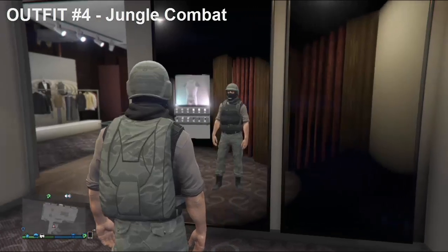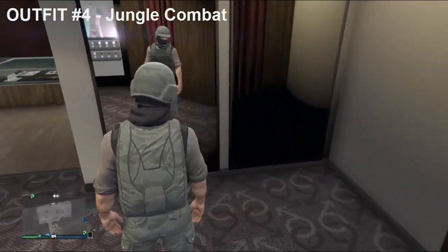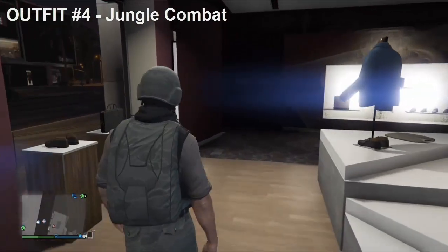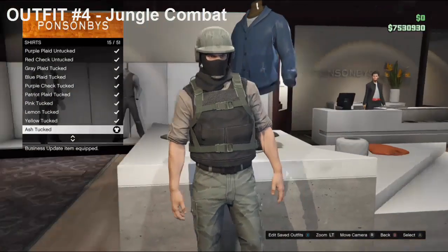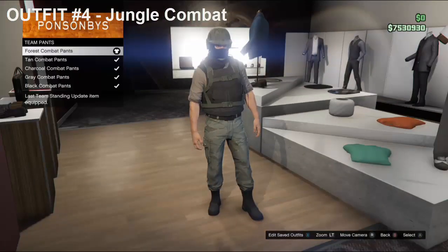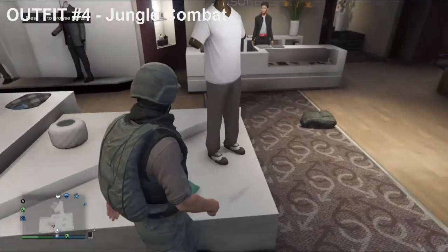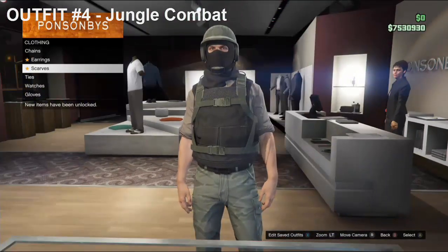Alright guys, our fourth outfit, and this outfit is called the Jungle Combat. This is another cool outfit if you're interested in the military theme and chilling out around Fort Zancudo. So to make this outfit, you want to head over to Tops firstly. Once at Tops, go down to Shirts and purchase the Ash Tucked shirt. Then get the Forest Combat Pants. Head over to Accessories, go to Scarves and purchase the Black Scarf.